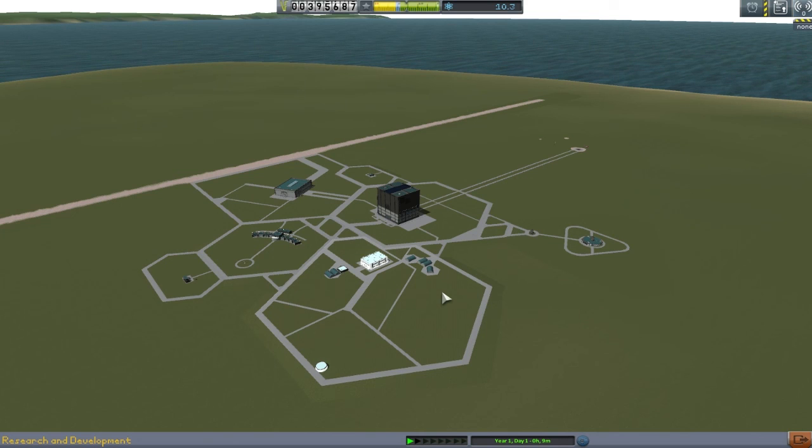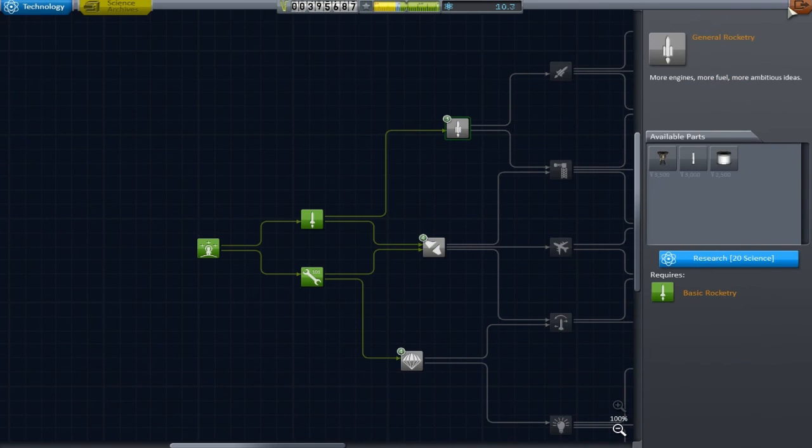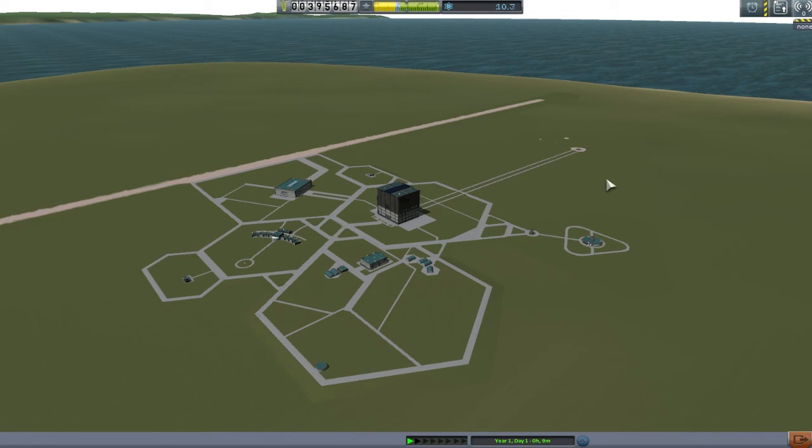I will see you next time where we're going to try and get to orbit - that's obviously something we're going to do. We'll spend a little bit of this science if we can, though we can't right now, so we'll have to go earn some more science and basically get this career mode underway properly. This has just been a bit of a chat about what I want to do with career mode. See you then - bye!